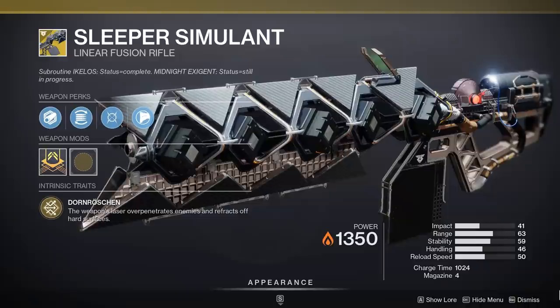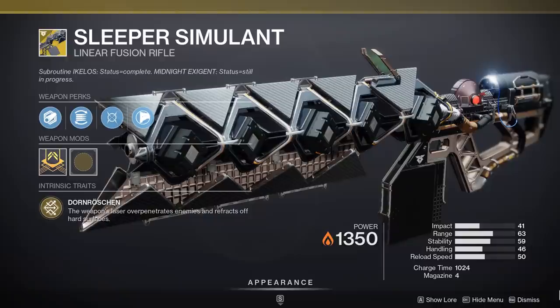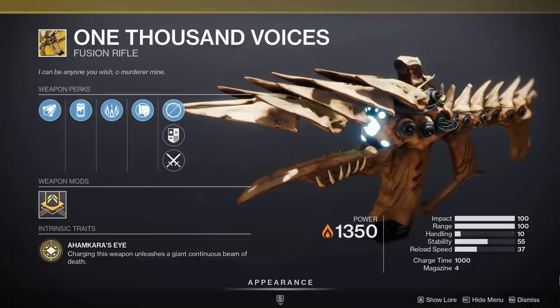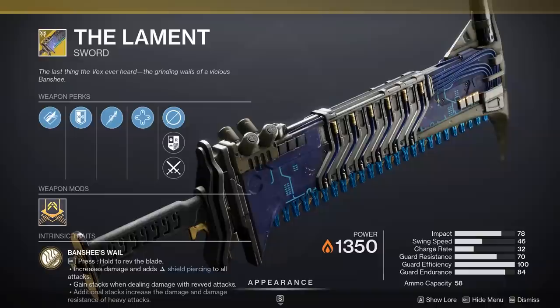Next, the Sleeper Simulant. We're not in a particle deconstruction meta anymore, but even with PD gone from the artifact, the Sleeper is still a really reliable damage-dealing power weapon — excellent range, pinpoint accuracy. None of my builds currently feature the Sleeper, but I'm bringing it as a backup just in case. Same goes for the 1K Voices — still a reliable, strong power weapon, and I'll have it as a backup option.